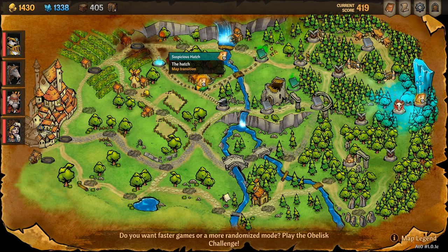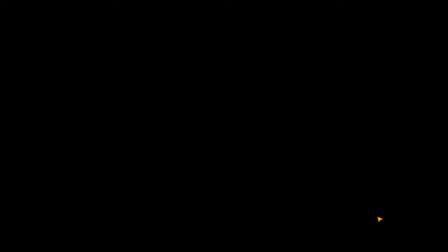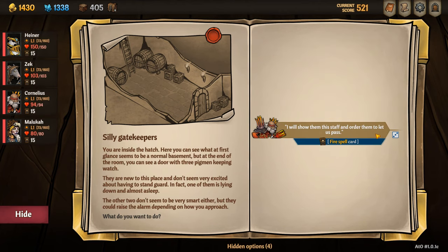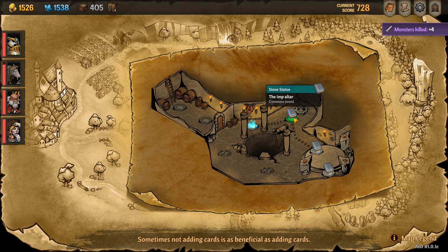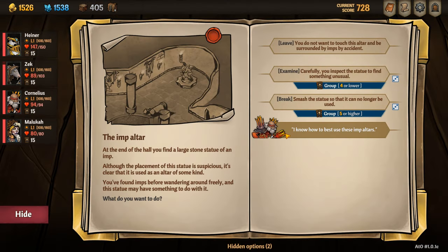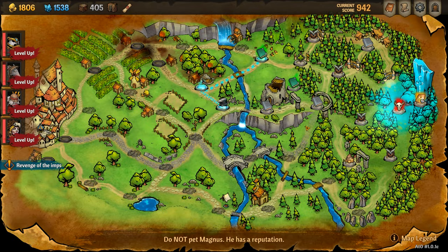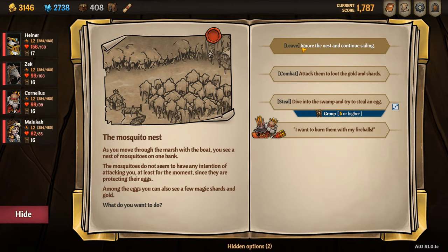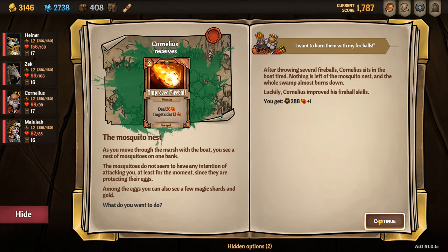Running Cornelius in your team gives you access to some really cool early game benefits. In act one he gives you free access to the suspicious hatch. Inside the suspicious hatch there are extra things you can do for benefits if you win a few dice rolls, but most importantly if you navigate to the imp altar at the top you gain access to a free upgrade for everyone on your team as well as access to some item rewards. You can also bypass Belfor at the end of this section by selecting 'hello old friend' when you reach him. Another perk is that if you navigate to the mosquito nest at the top of the green zone you get access to an improved fireball for free.